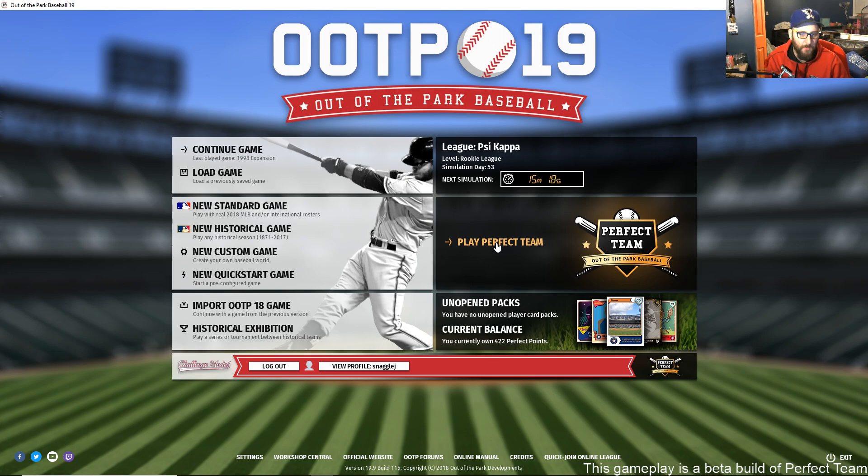That's going to be it for the Perfect Team portion. If you haven't already picked up a copy of Out of the Park Baseball 19, you can do so at ootpdevelopments.com, on Steam, on EA's Origin platform, or from the Apple Store on Mac. We're switching over to our 1998 expansion franchise now — keep swinging for the fences!